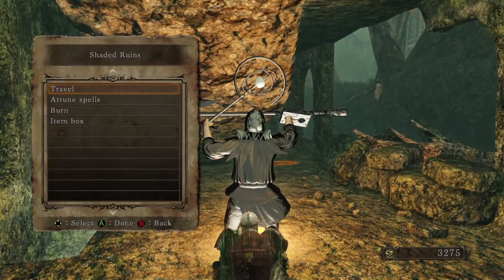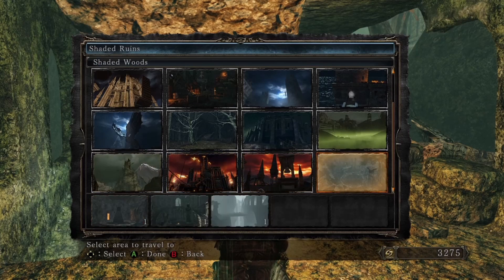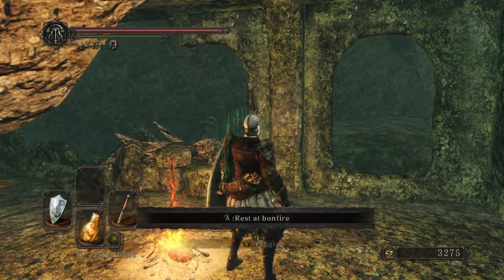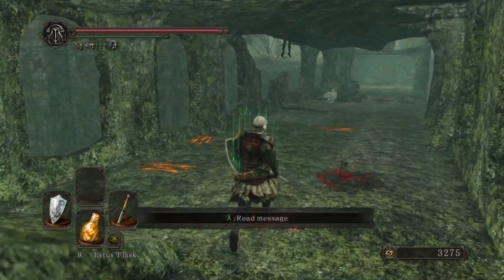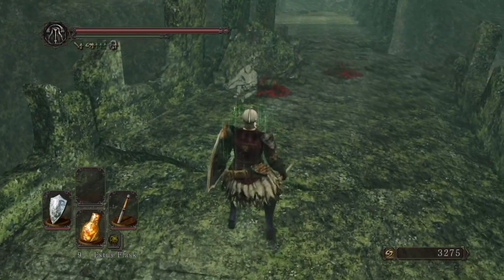Hey guys, welcome back to another round of Cyborg Gaming. You can see I'm here in the Shaded Ruins, here in the Shaded Woods on the third bonfire. We had to go through the Ruin Fork Road through the ghosty area and all the fog. It wasn't too bad getting up to this bonfire. I died a couple times because of the ghosts, but if you're careful, you should be able to figure out how to get over here.